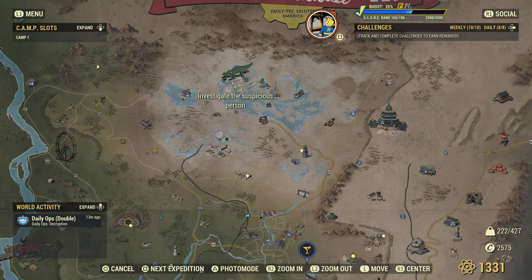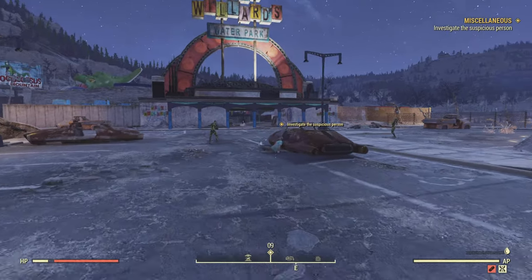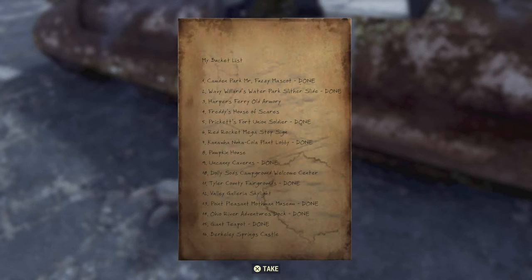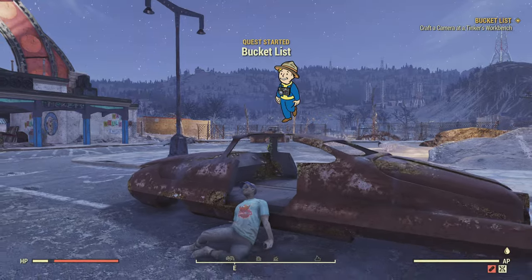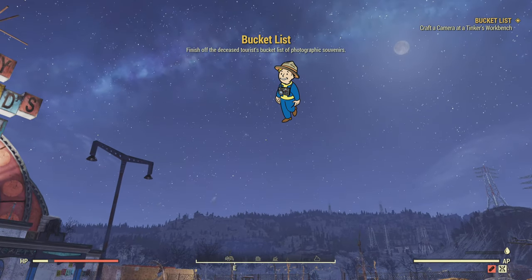You can see on the map this little diamond — it says 'investigate the suspicious person.' If you have other missions going, you'll have other diamonds on the map, so just keep that in mind. This is where the tourist is, and this is one of the spawn places. There are many spawns, but I recommend using the terminal. There is supposedly one tourist in every server, so someone may have already taken the camera — you might have to try a different server.